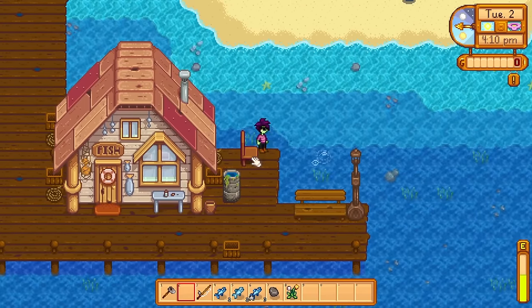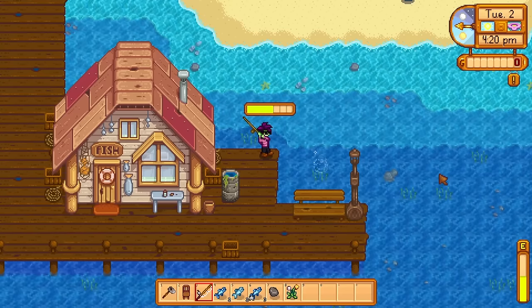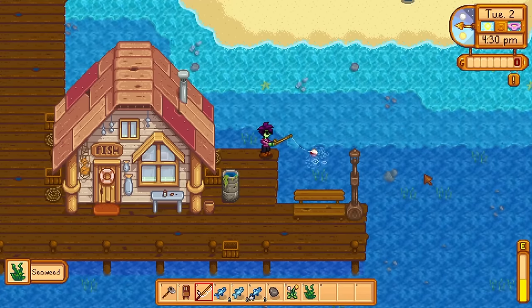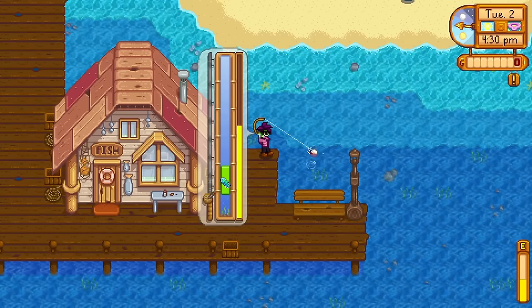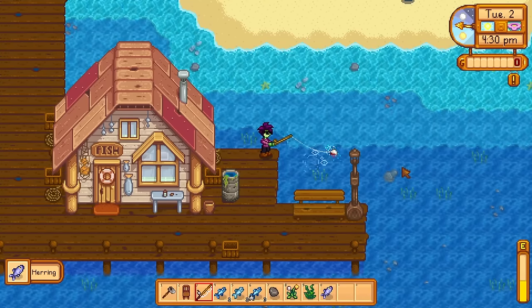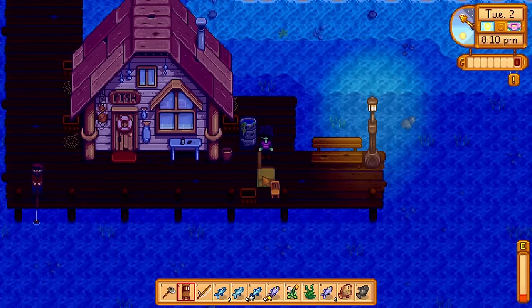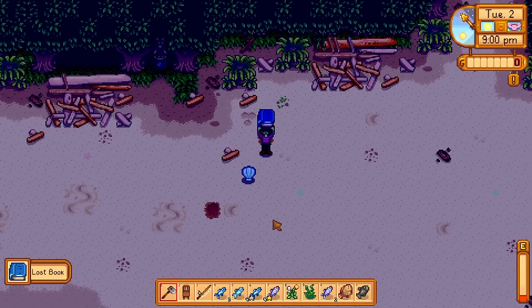I gotta face the right direction. That is actually an amazing spot for a bubble spot to spawn — that's gonna make things fantastic. Average YouTube viewer destroyed with facts and logic. I'm sorry, please don't click off. I think that's all the fishing we're gonna get in for today. Oh damn, two artifact spots — can't resist that. What can I say, I'm a sucker for artifact spots. A lost book — the most useful artifact.